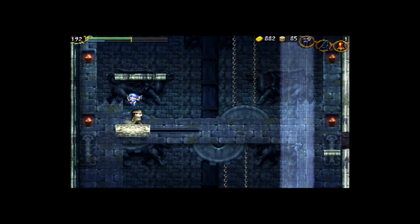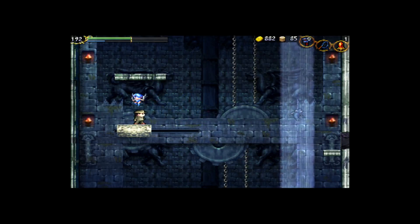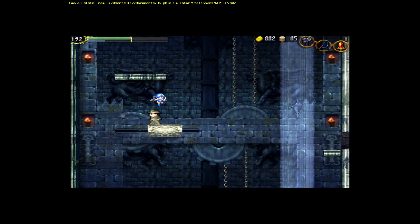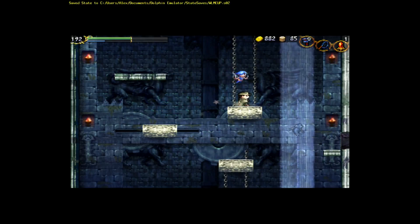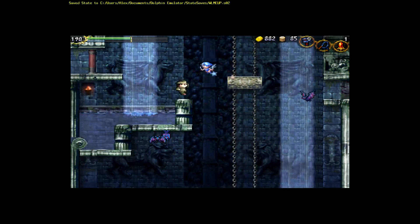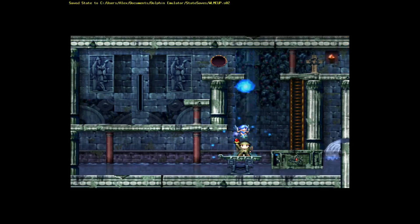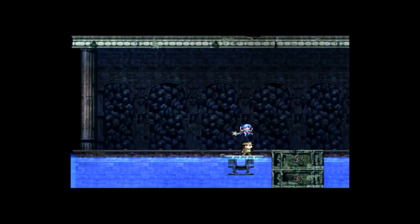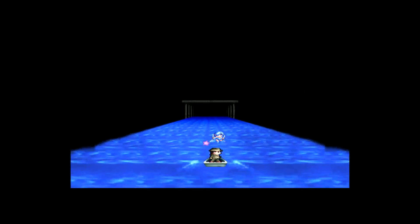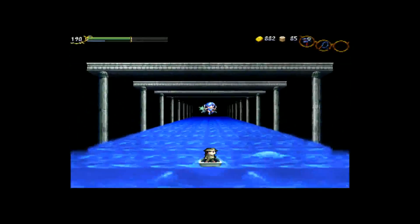Alright, so we actually set up most of the boss stuff sort of unintentionally the first time we were in this area. Pretty much, we took care of everything except walking back in and placing the Anctual. So let's place the Anctual. And it's boat ride time! And here we have Guardian number 4, Bahamut.